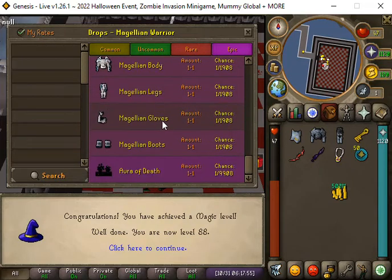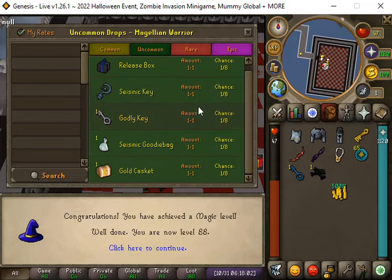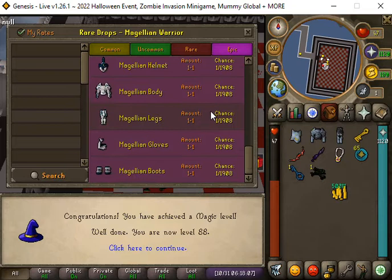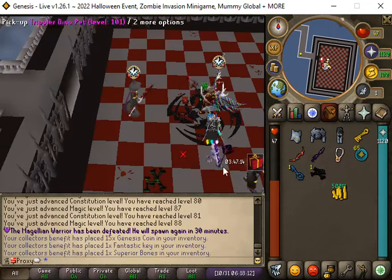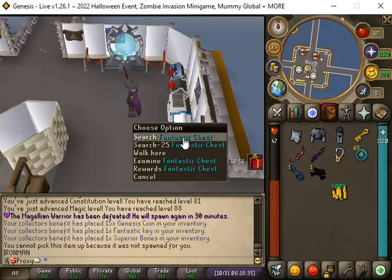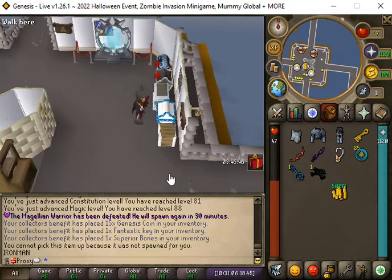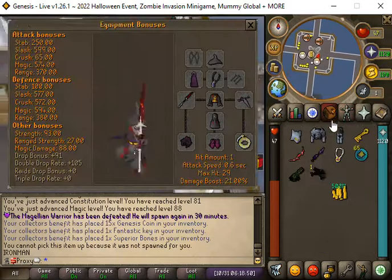A lot of good stuff - that Ray is crazy and we got a Fantastic Key. It looks like that's the only epic. The Fantastic Keys are right here, you go northeast of home. We got a Superior Minigun - see how good that is.